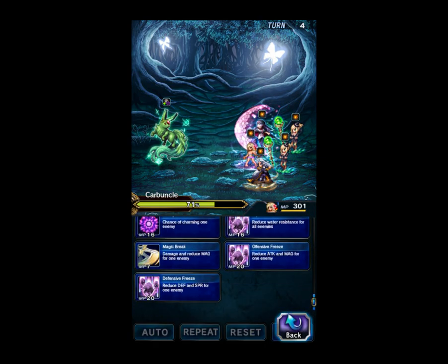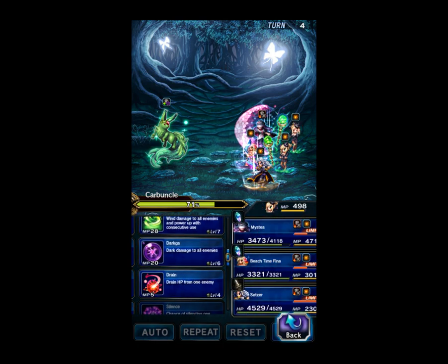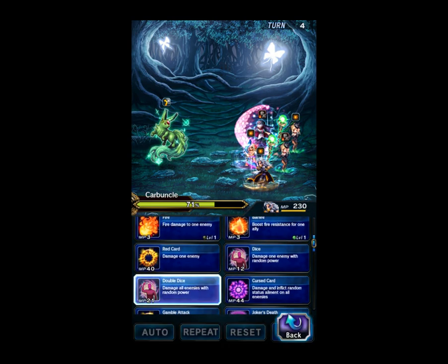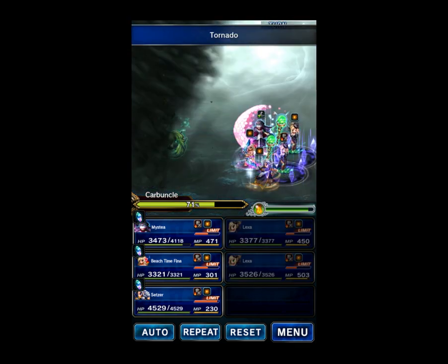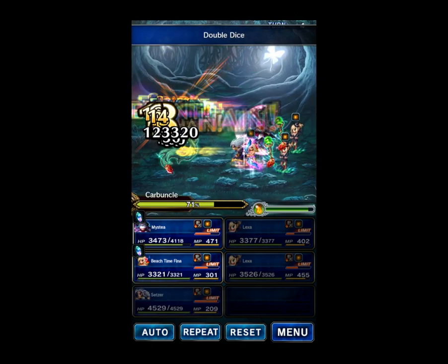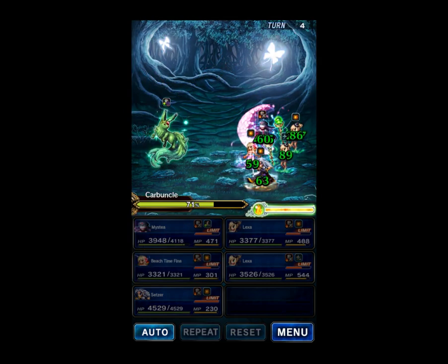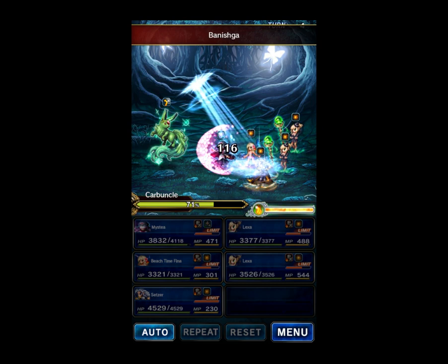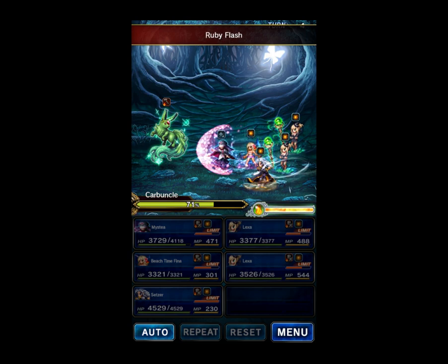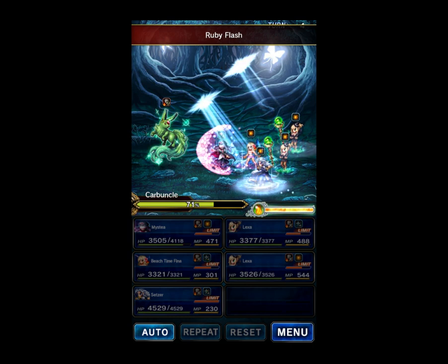We need to put our buffs back up with Crescent Ale, keep chaining tornado. That was a low Setzer roll, unfortunately. His damage is random: there's a 20% chance of basically no damage, a 20% chance of very low damage, 20% chance of average damage, 20% chance of high damage, and 20% chance of really high damage.